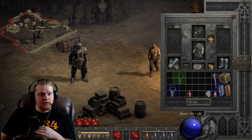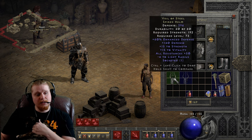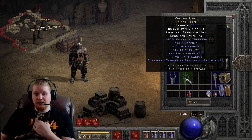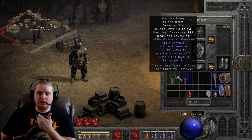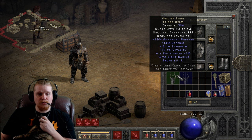So here I have two versions of the Veil of Steel. I have an ethereal version and I also have a non-ethereal version. The reason why I have an ethereal version is because it would be very good to put on a mercenary, specifically for the defensive capability of it. Right off the bat, you'll notice that it has a really high defense of 396, and the strength requirement is really high at 192, which is one of the big downsides of the Veil of Steel.